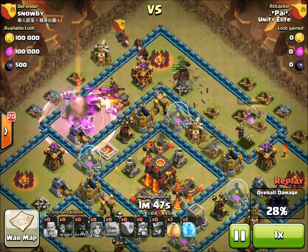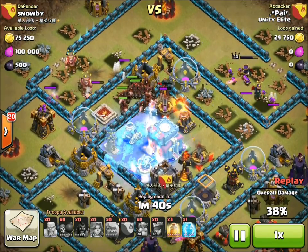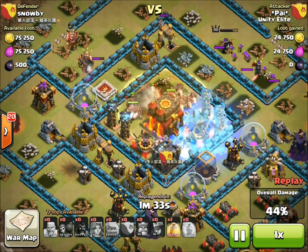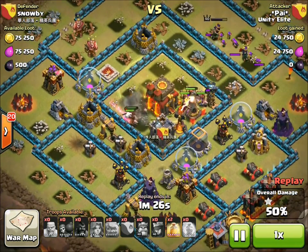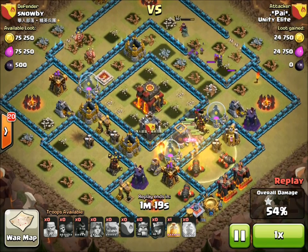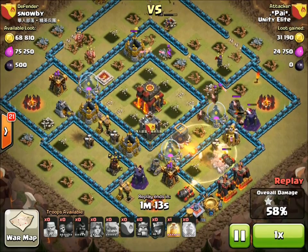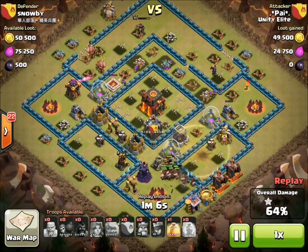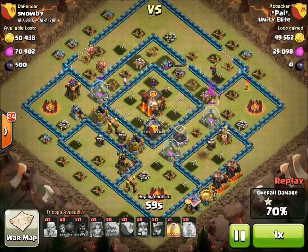The hogs go in — he's broken the ring of defenses so they'll go straight into the core. In the core he has one single inferno, which he freezes anyway. You don't always have to freeze a single inferno, but he also freezes the multi inferno and gets some of those Teslas frozen too — those new Teslas are mean. He started with 40-something hogs, which is good. You're gonna lose some to spring traps and possibly bombs, which are devastating to hogs, so you've got to be careful with your heal spells.